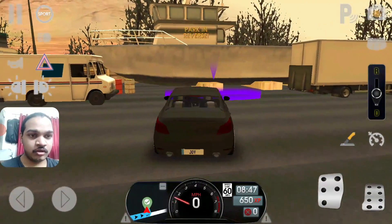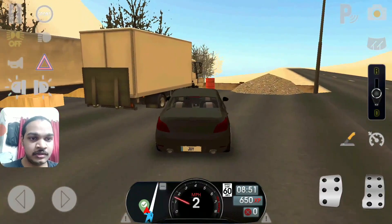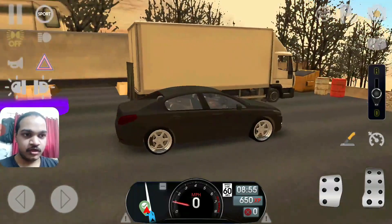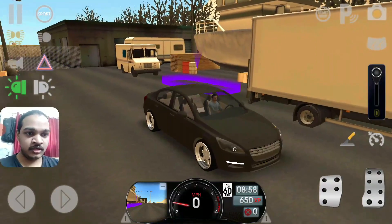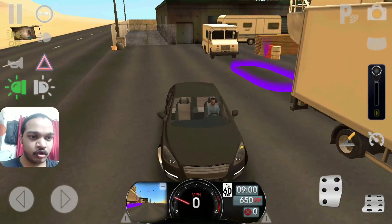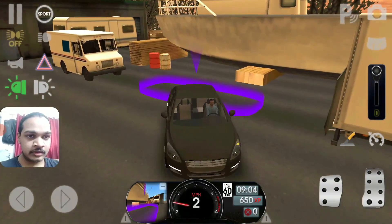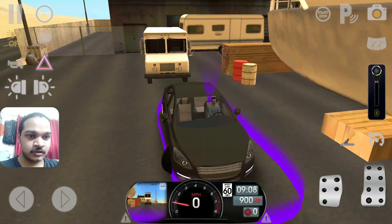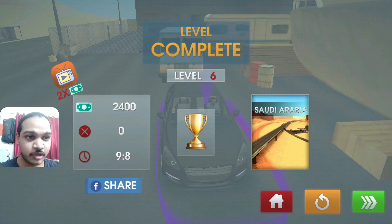It looks tough right over here. It looks like I need to park between two trucks — are you kidding me? I need to use my proper angle to park the vehicle. It looks tough, but I need to handle my best to park the vehicle in. Finally didn't crash it — finally made a perfect parking spot at the reverse.